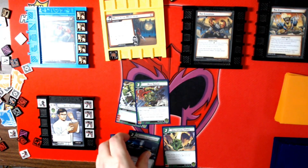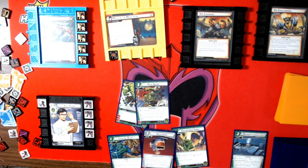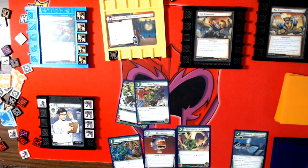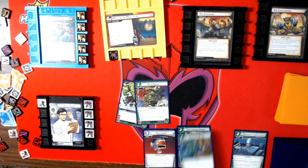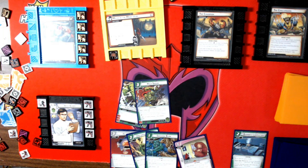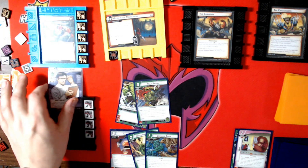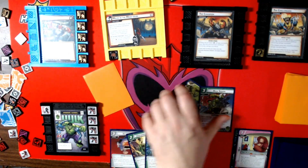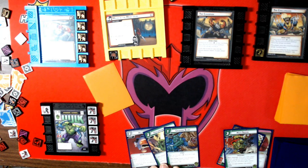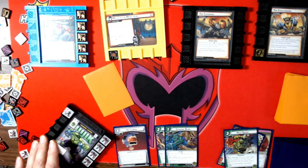Mulligan one card. Deal damage equal to your attack — Hulk ready. Let's do the Bruce Banner thing. It really doesn't matter because we're going to run out of cards. We're going to flip and do a Hulk Smash, which gets us going. That's exhausted of course — just deal damage.